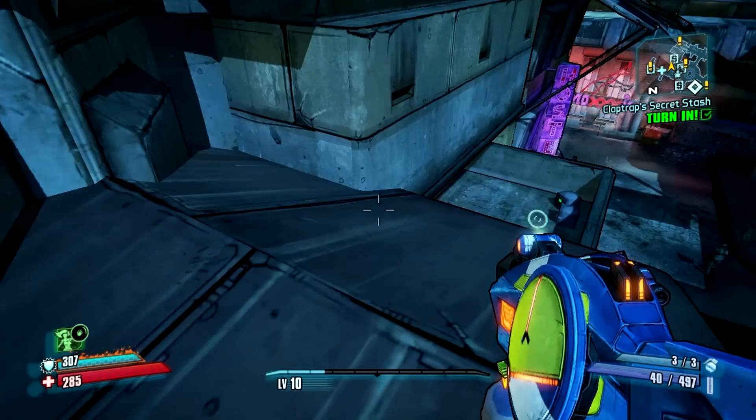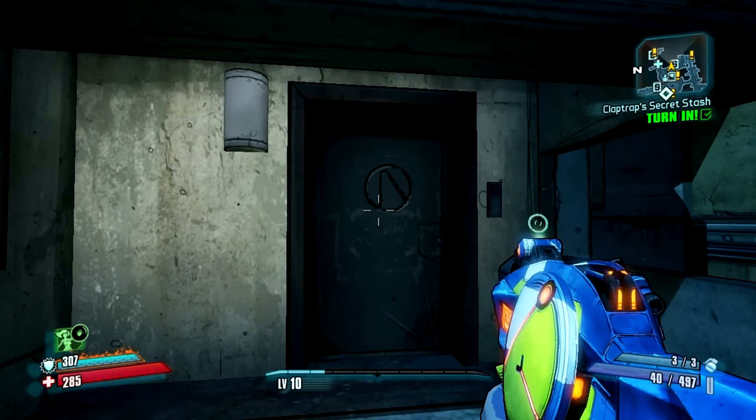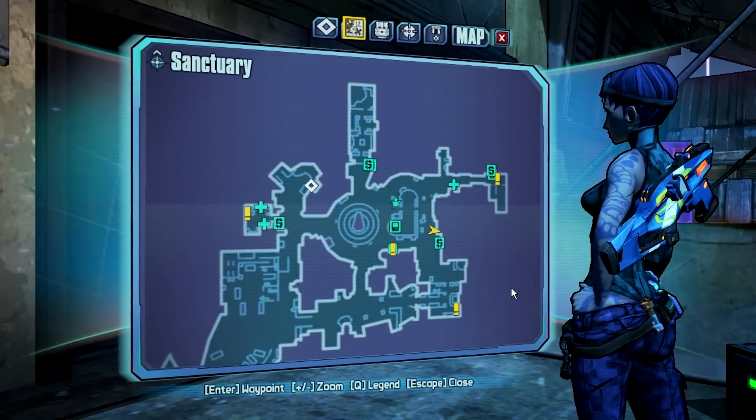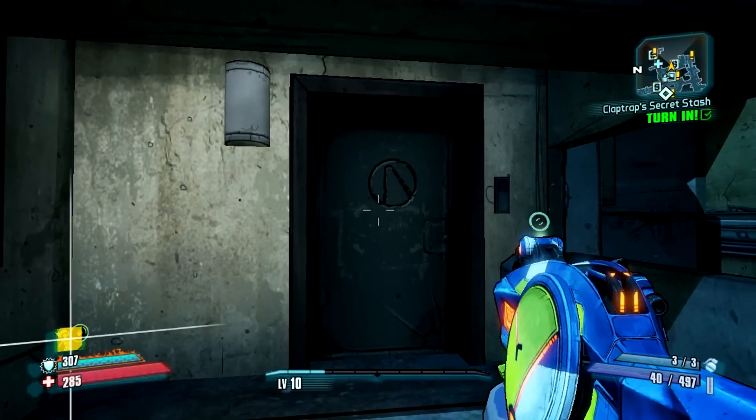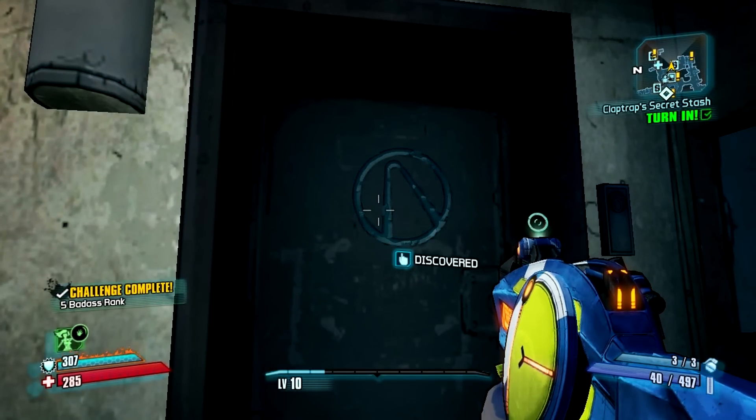You'll see there's a balcony type place here — just drop down. And there you go, there's the next and last symbol. And in case you need it, there's some map reference material as well. Just mosey on over, click it, and there you have it: the Cult of the Vault Challenge.